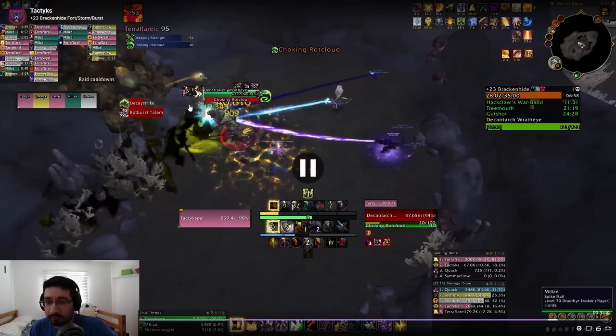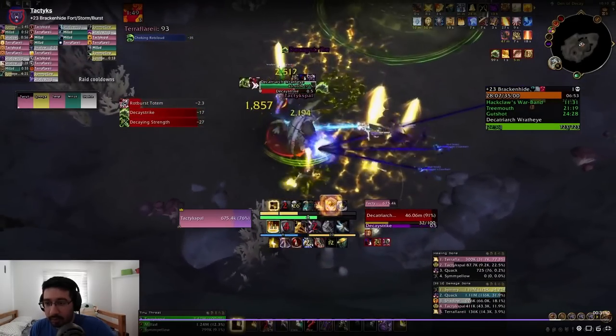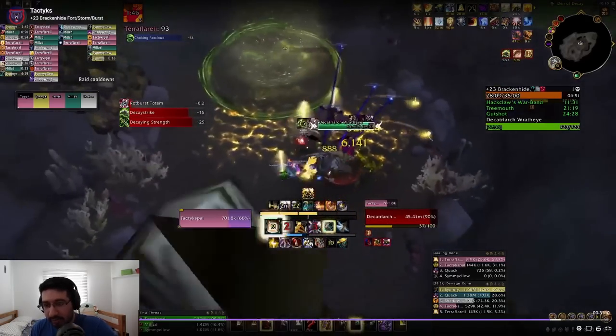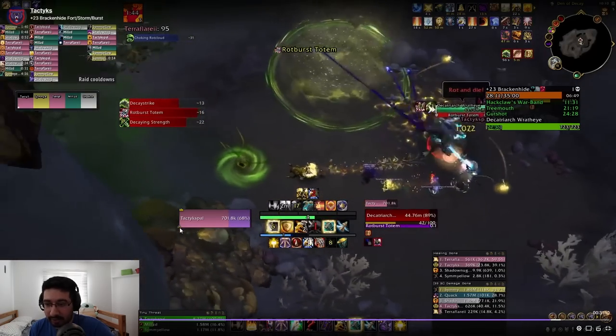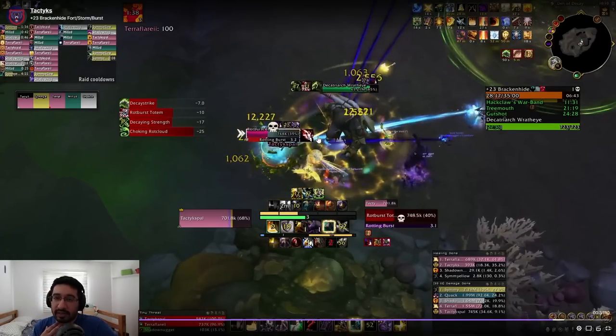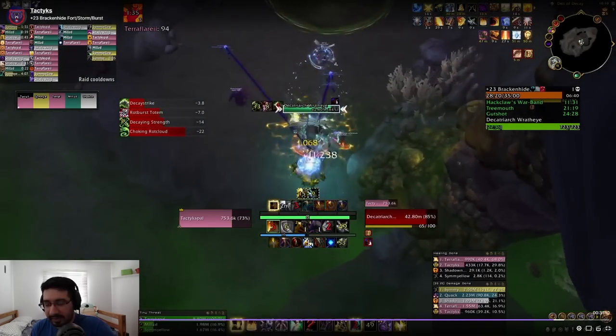Tanks — it is your 100% job to control the positioning of both the frontal and the totem. I point the frontal over there, then move across — this puts the Rot Burst Totem directly across from where the boss is. Because I'm standing here, the totem will spawn in the same spot the big frontal initially spawned in, leaving it completely clear of aoe. Everyone including melee can immediately swap to it with no issues. With another totem coming in 10 seconds, you need to already be thinking about where to move to spawn the next Rot Burst Totem outside of any existing circle.